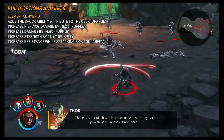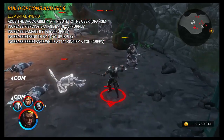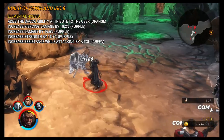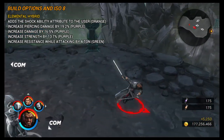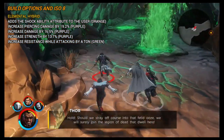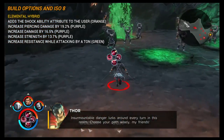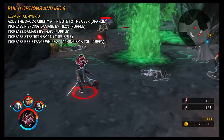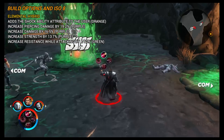For build options, first put on an ability attribute that adds an element — Shock, Fire, or Ice. Although it doesn't show as a special trait, he can definitely use elemental ISOs, and Blade with fiery swords looks amazing. Personally I'd use Shock. From testing, only Light, Heavy, and Spinning Swords are affected by the element. For piercing-focused builds, go for increased piercing damage by 19.2%. If using the ranged attack too, go for increased damage by 16.5% or increased strength by 13.7%. Also stack increased resistance while attacking.